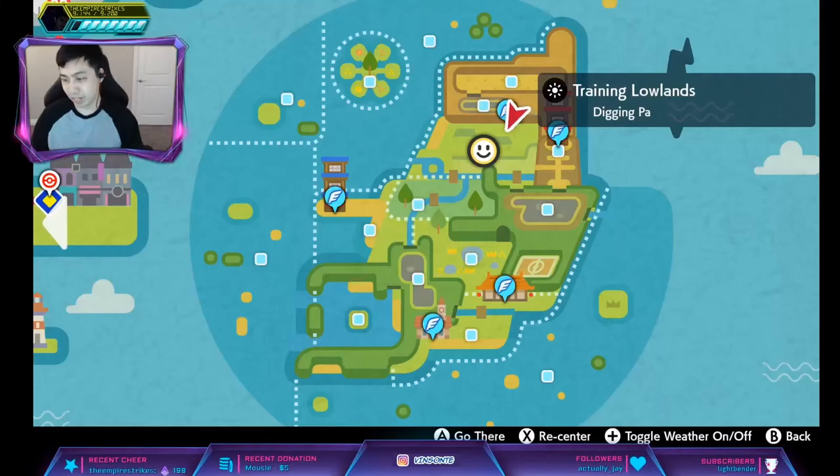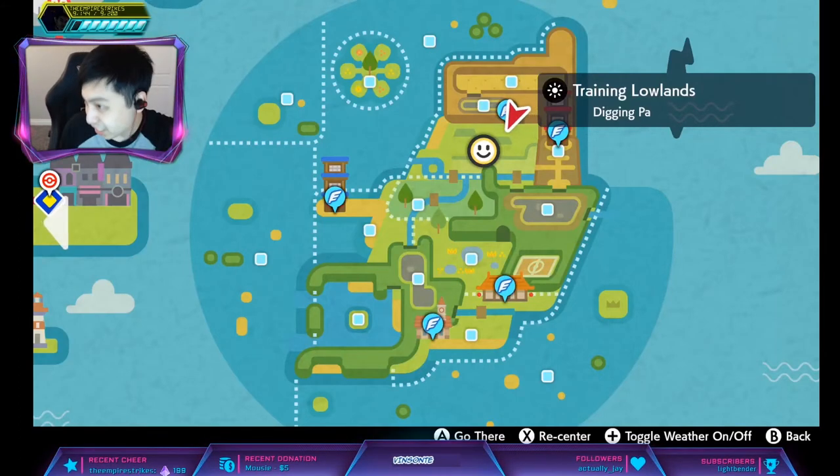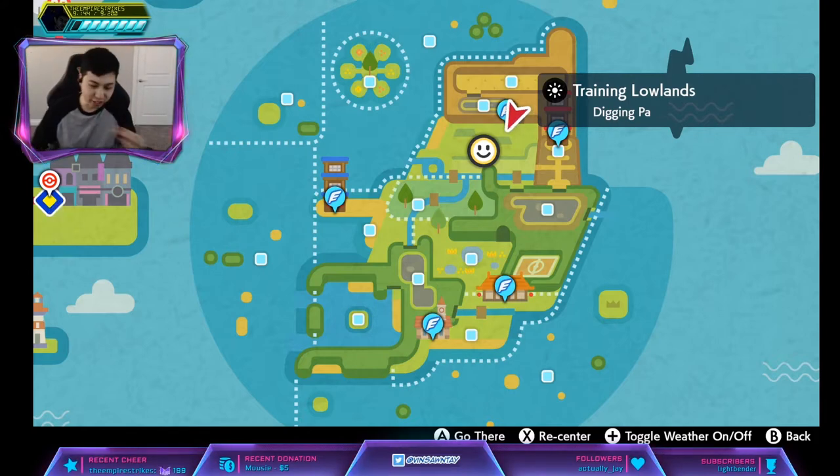Hey, it's Nathan here and this video is about Hidden Ability Lickylicky. The ability is Cloud Nine, which means if it's on the field, weather effects are ignored.